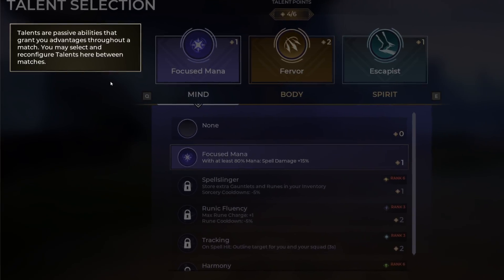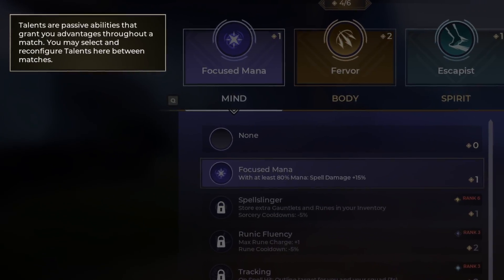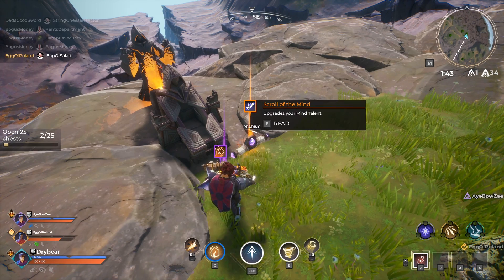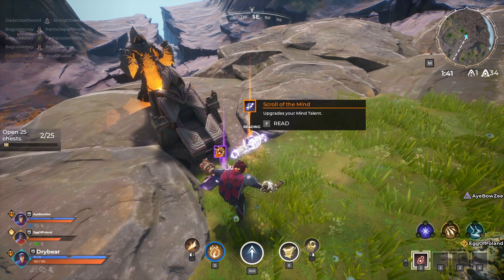Talents are selected before the match and start with a flat value. You will find scrolls in the world that level up each category of talent: either mind, body, or spirit.